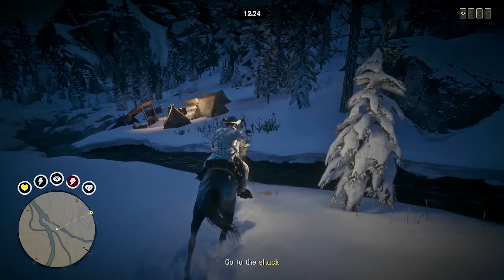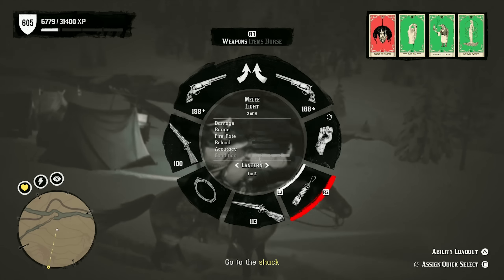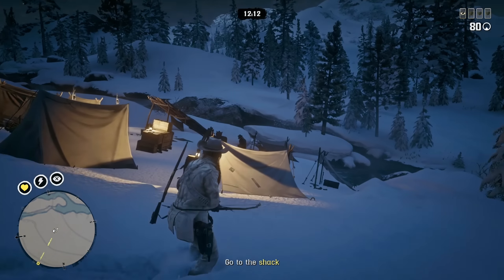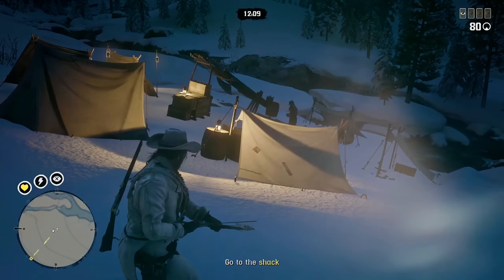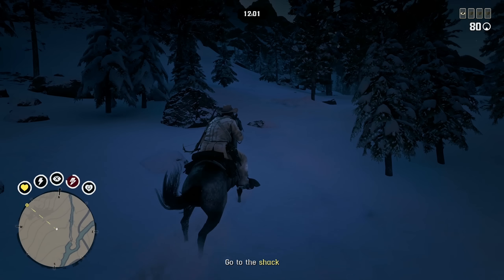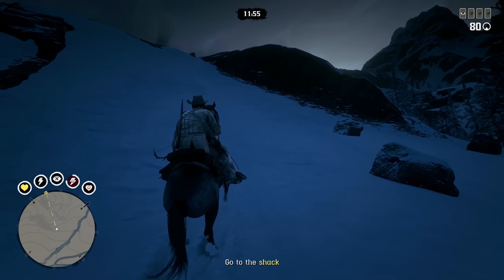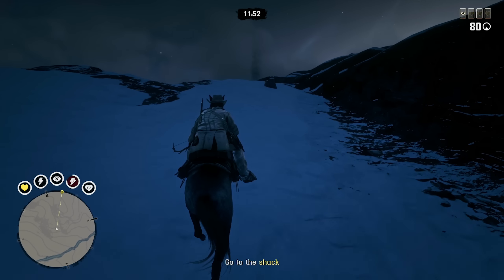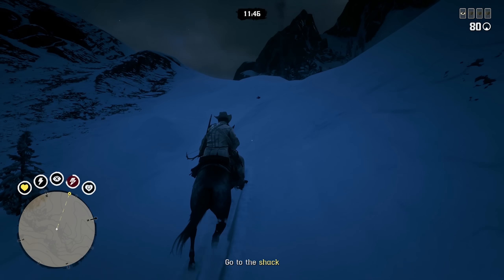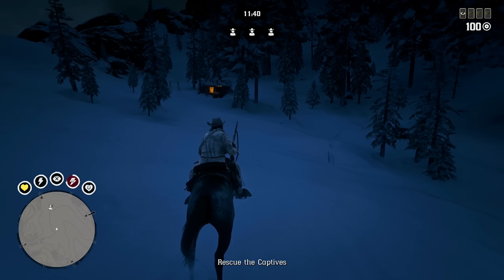We should be approaching this camp right now — there's a little encampment here. I never noticed enemies here before. I wanted to use the Springfield rifle. I tried using a bow to take a guy out, but we can't kill him — I've never noticed that guy chilling up there. I guess he gets aggroed later. Whenever I've done this mission I just run up to the objective with no problems. We're going to bail off our horse — Turkmen power, baby. I haven't done this variant of the mission in a long time.